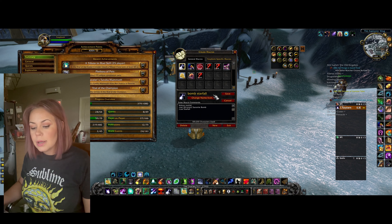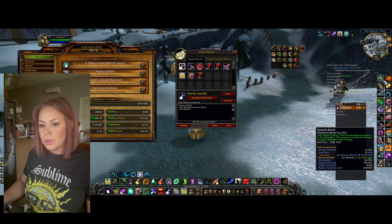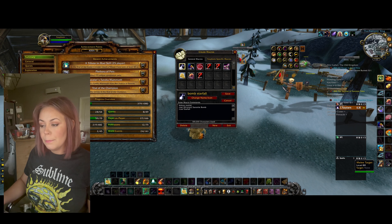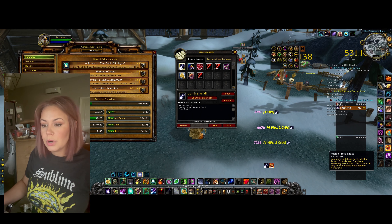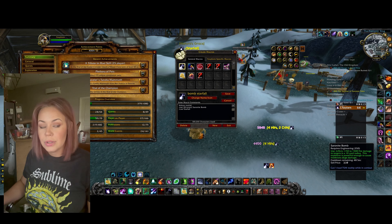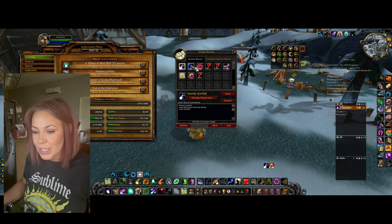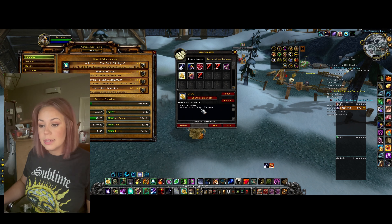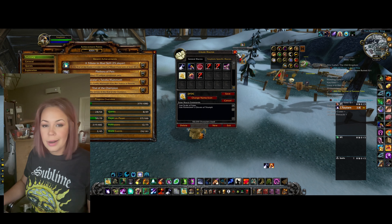The first macro I use is combining Starfall and Saronite Bombs into one macro. Whenever I want to cast it, I just click where I want to place it, and it throws my bomb into the area and casts Starfall. It makes it easier and ensures I'm actually using my Saronite Bombs since otherwise I'd forget about them. The other macro I use puts my trinket and glove haste into one button — my middle scroll-wheel button. I usually hit that during Lunar Eclipse.